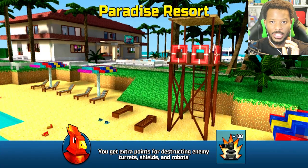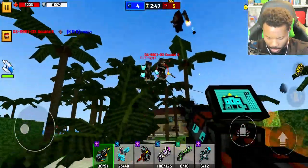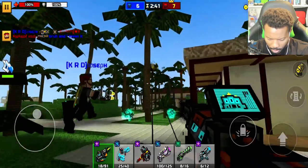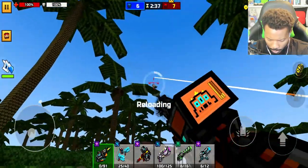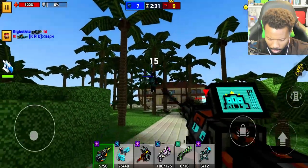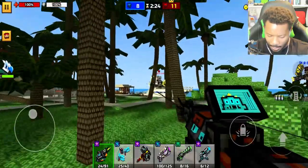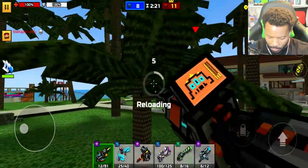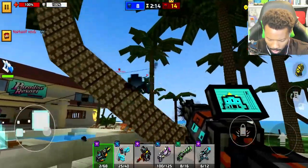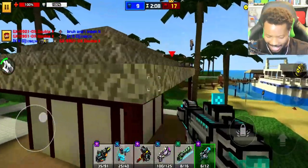Taking the goo to Paradise Resort. Yes, we're turning the whole ocean into goo, ladies and gentlemen. These guys are not playing at all — they're just like, you know what, we're going to take over this whole entire base over here. 7 to 11, we're probably not going to win now. If I had to say, this is definitely one of the maps I don't do too well on. Paradise Resort is like literally no paradise for me.